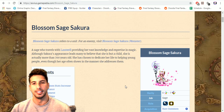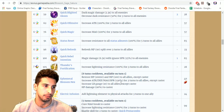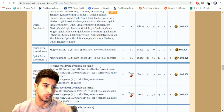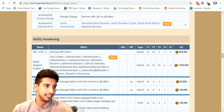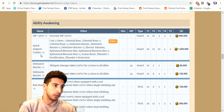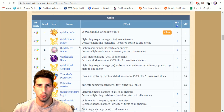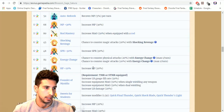One of my personal favorites is getting a change — Blossom Sage Sakura. She was one of my favorites for the longest time because of everything she can do. Let's go over her kit. Her MP 30 basically changes to Quick Support Combo, letting you double cast some of your abilities. At Quick Combo plus two you're able to dual cast some abilities twice in one turn.